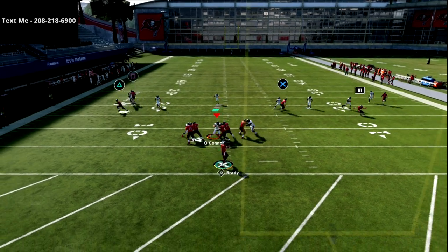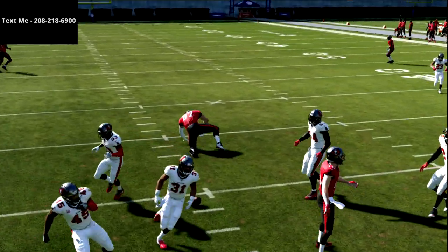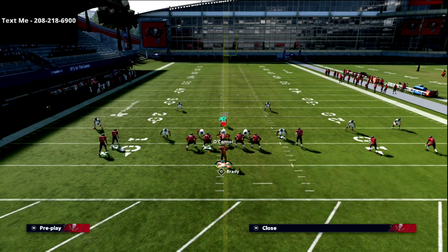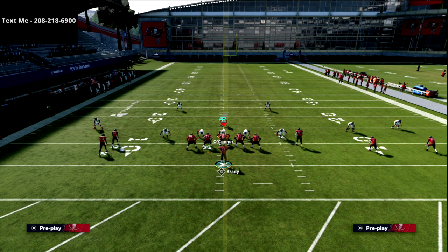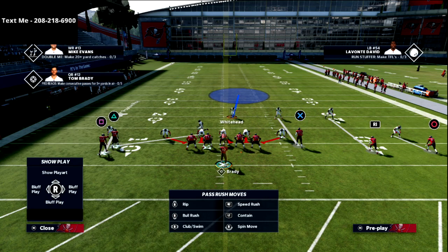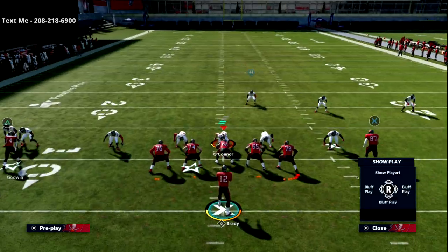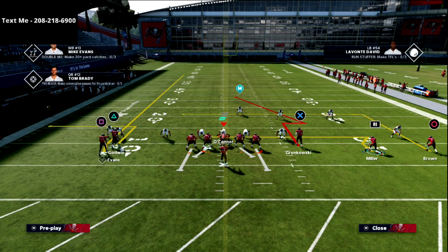The stick and nod route itself is more of a route-running thing. Typically when someone sees stick and nod, they're going to go right to the tight end route — that's kind of the way they're going to defend this. Their user is going to drift back into that area, which is why I like having that R1 route. You can also motion this in if you want a little better spacing on this concept.